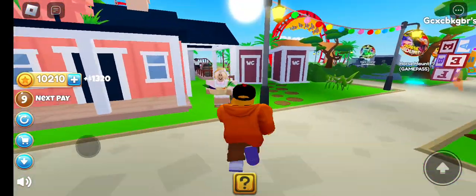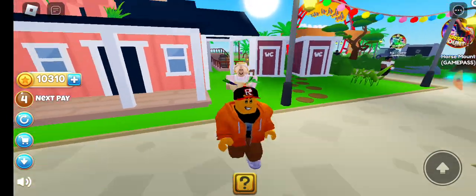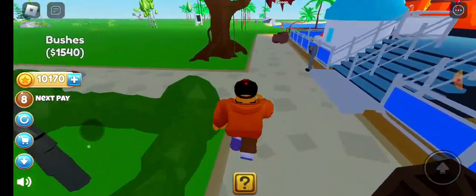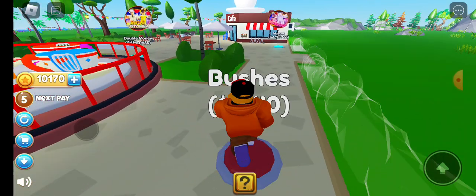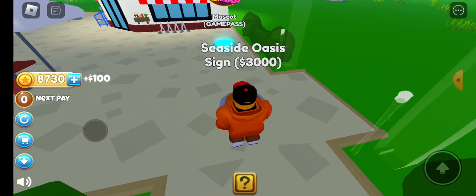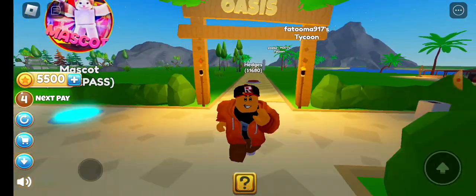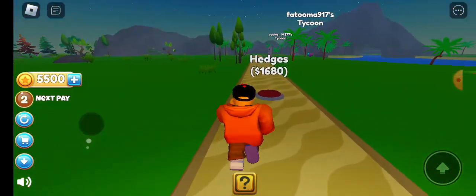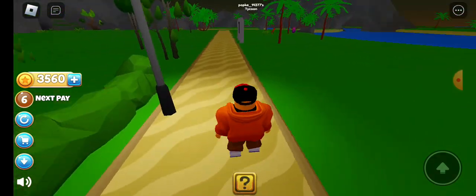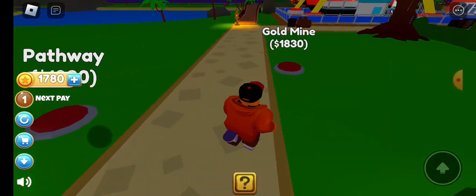What is it? Is that supposed to be another fake guy? There's a bench. Here we go — seaside ocean sign, seaside path. Yeah, looks like it — feels like we're in Hawaii! Hedges. Pirate path. A gold mine!